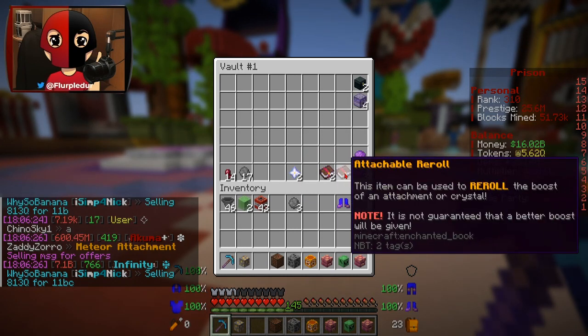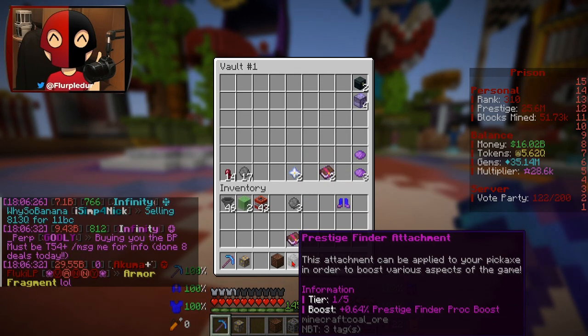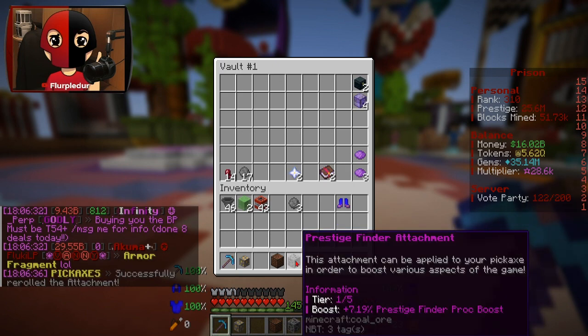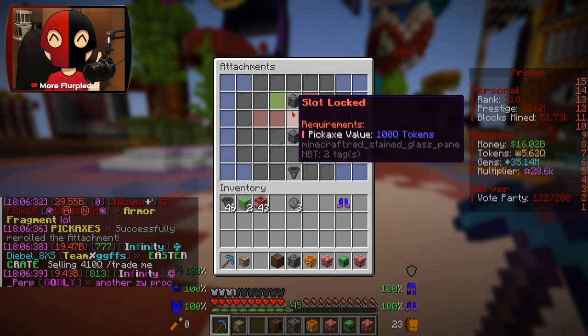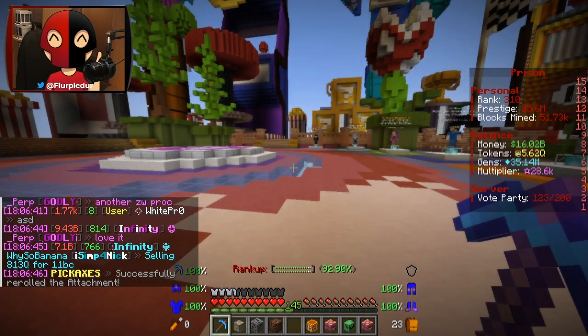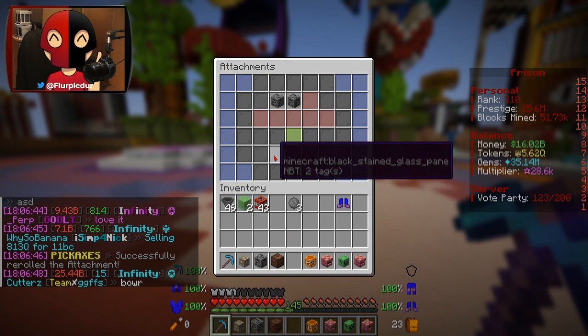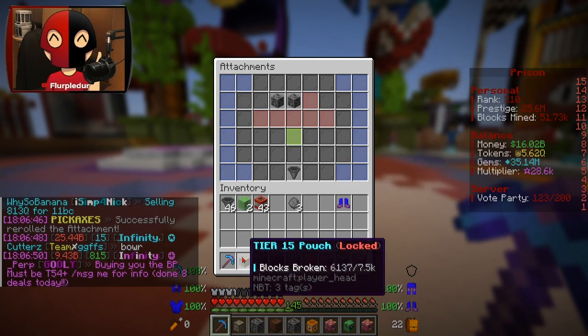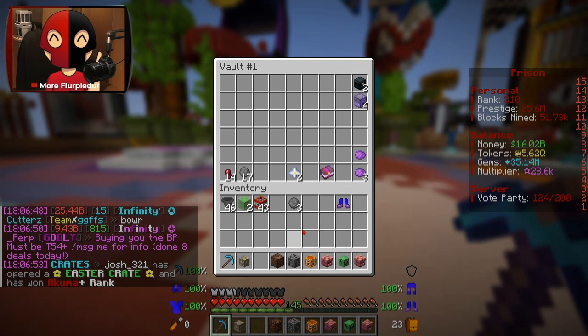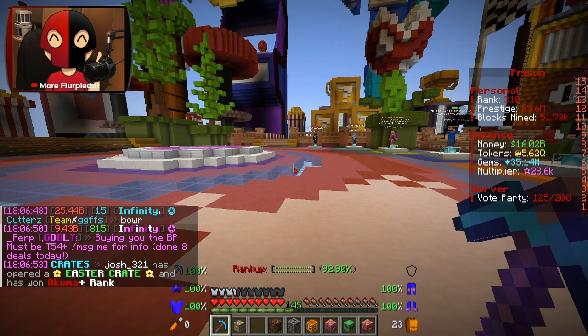That means I can use one of these to reroll my Prestige Finder and try to get better than 7%. We tried again and got 8%, so I'm going to stop there in case I get a better one later that I'd also like to run it on.